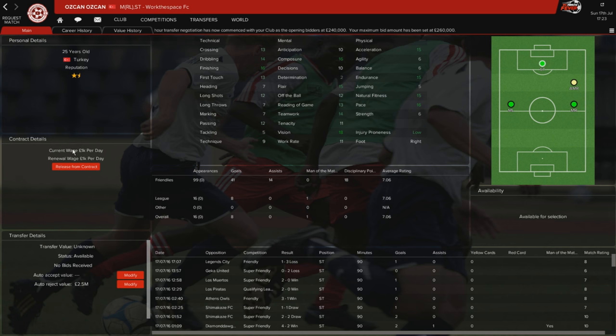Star striker right now is Oskan Oskan, a Turkish player at 25 years old - 41 goals and 14 assists in 99 friendly games. In the league he gets a goal every other game, which isn't too bad at all. His average ratings are some of the best in the team. Initially I played him in a wide midfielder role when I was playing a 4-4-1-1 with a flat four, but the tactic has evolved. I've strengthened areas I wanted to, and now he's an out-and-out striker and has done great since moving there.